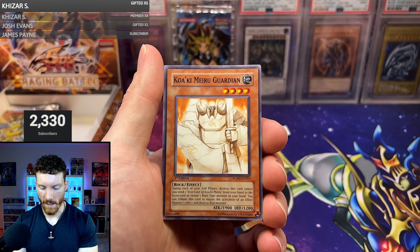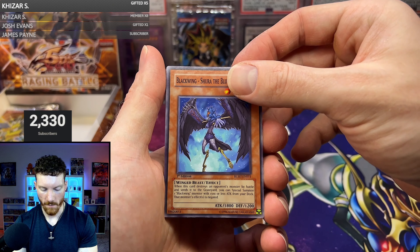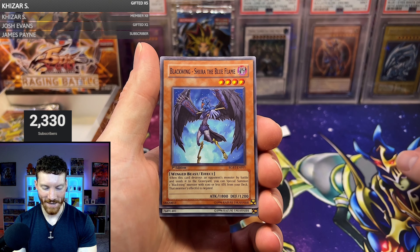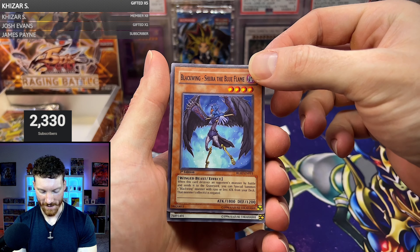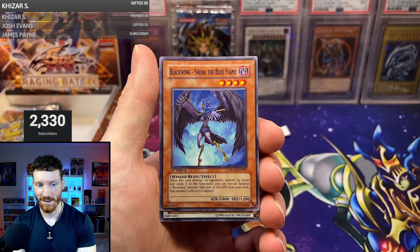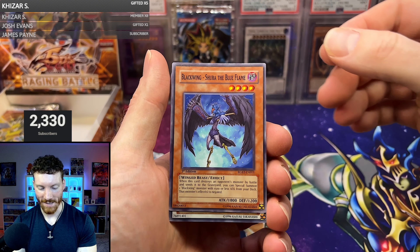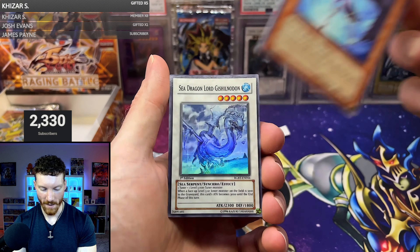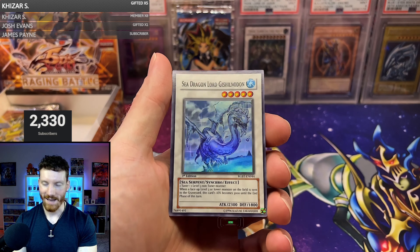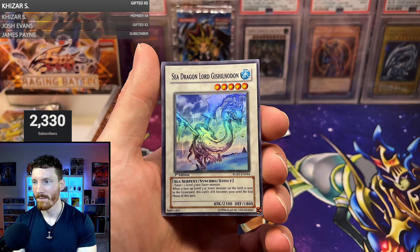Morftronic Vidian, Kawaki Mirror Guardian, Blackwing Shura the Blue Flame — and for Billy on his first one, we've got a Synchro! Let's lift it up carefully and see what it is — we don't want to slide it, because if it's a Ghost Rare we might scratch it. Three, two, one — it is the Sea Dragon Lord Geschiladon! Not quite the Ghost Rare Power Tool Dragon, but this is still a very expensive super — I think it's like 25 or 30 bucks.